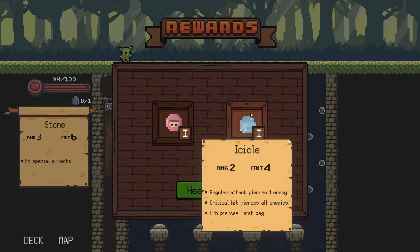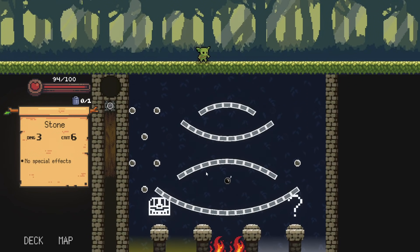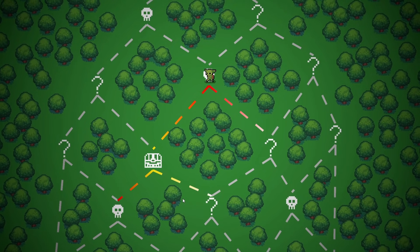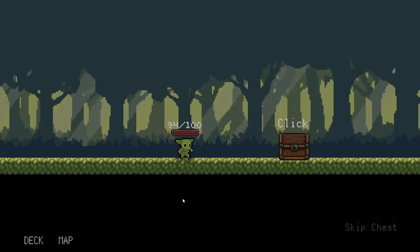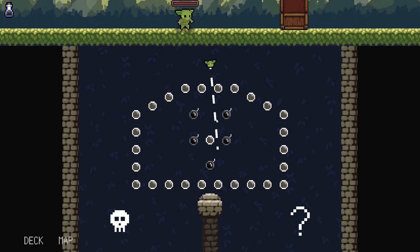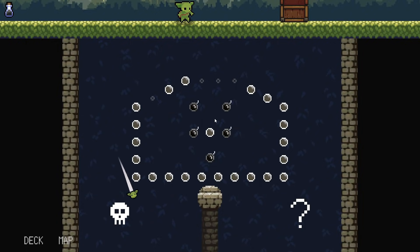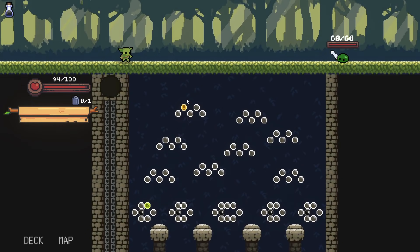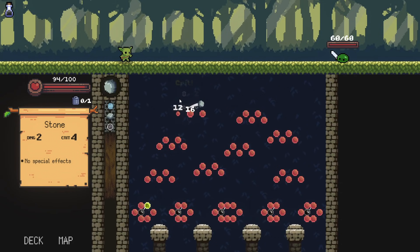Icicle: regular attack pierces one enemy, crit pierces all, orbs pierce the first peg. This is intriguing — being able to choose piercing a peg is very interesting. Special pegs also contribute to damage — like bombs. I'm assuming there will probably be other types of pegs later in the game in the full release. I'm assuming the demo ends after the first boss, but I don't actually know that for a fact.